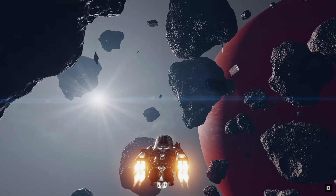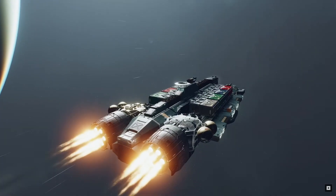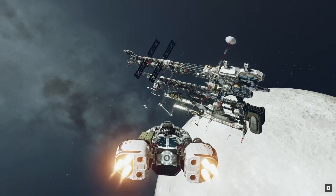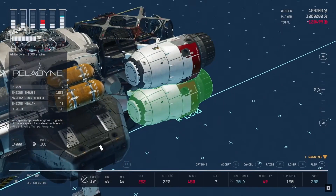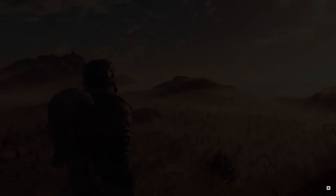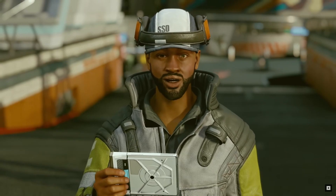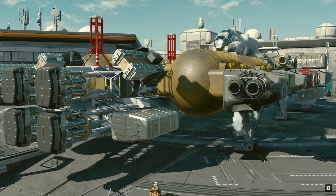One important factor to note about starship building and customisation is that to customise your ships, you will require skills for some parts. Not all modules will require skills — as we can see here, these engines do not require a skill to make. However, this landing module requires a starship design skill. So similar to Fallout 4 with the local leader perk, you will be locked out of some items unless you build your character specifically for starship building.